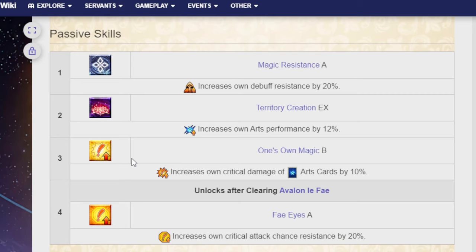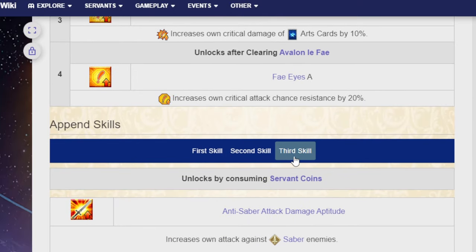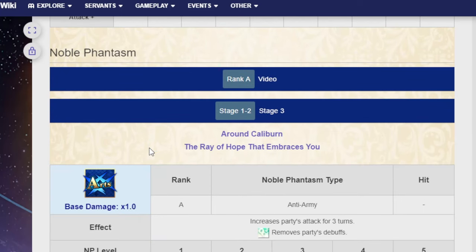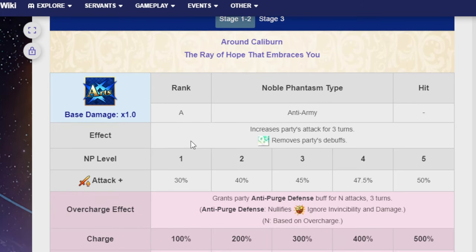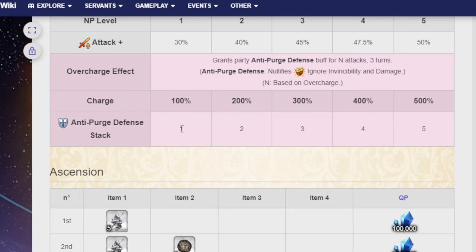Her passive skills are Magic Resistance A, Territory Creation EX, One Zone Magic B, and after you clear Avalon Le Fay, Fay Eyes A. Her third passive is anti-saber attack damage aptitude — because trust no one, not even yourself. Her Noble Phantasm is Round Caliburn, the Ray of Hope That Embraces You, and on stage three it turns into something else — but I won't spoil it. It's rank A, anti-army, arts. It increases party's attack for three turns, removes party's debuffs — 30% attack at NP level 1, up to 50% at NP5. It also grants the party anti-purge defense for N attacks over three turns, which nullifies ignore invincibility; at charge level 1 you get 1 stack, and at 500% overcharge you get 5 stacks.